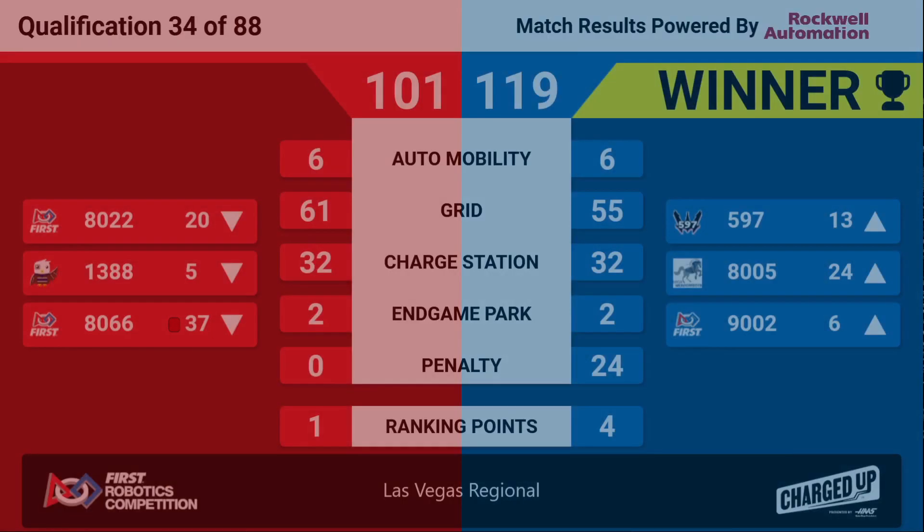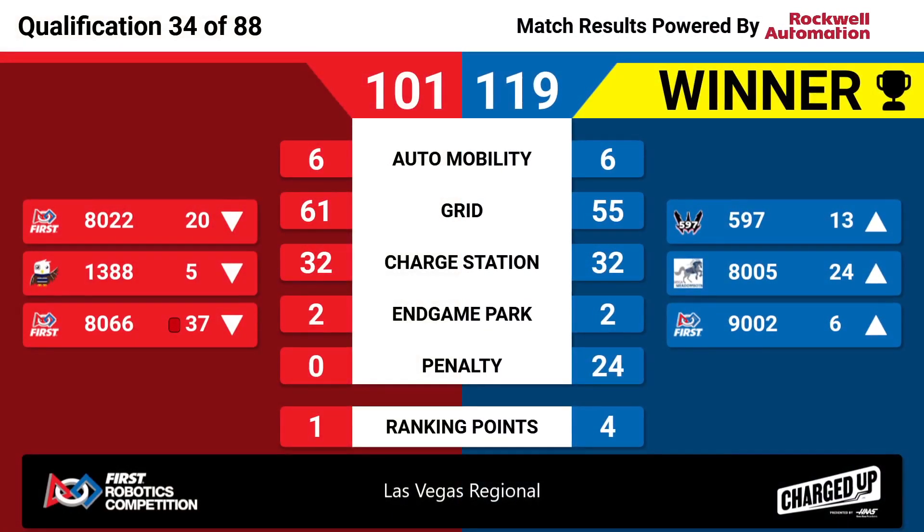Red Alliance takes a win — Red 101, Blue 119. A red card was assessed against Team 8066 on the Red Alliance for a G205: contact with an opponent robot within the frame perimeter while disabled.